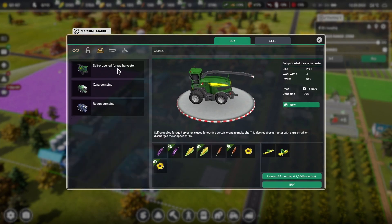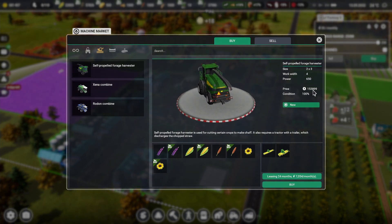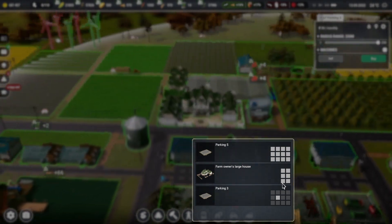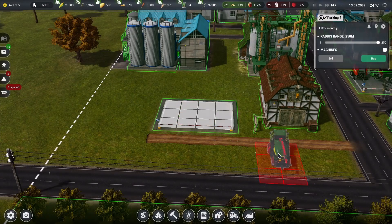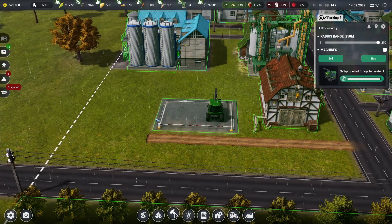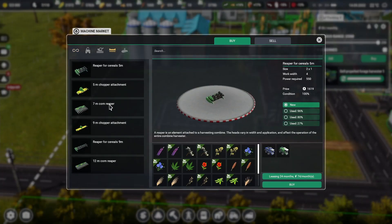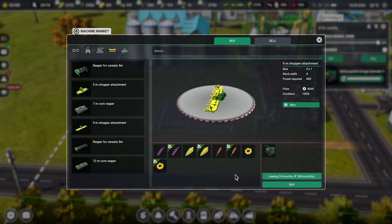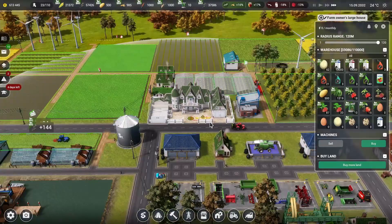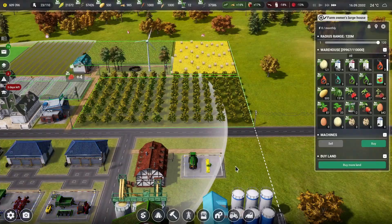We have a lot of storage inside. We need to grab our combine — the self-propelled forager at $153,000, which isn't bad. Go ahead, grab it, and drop it right here. Then we need to grab our head — the nine-millimeter chopper to harvest up all the lupine — that's only $4,000. Grab this and place it right over here, rotate and place it.